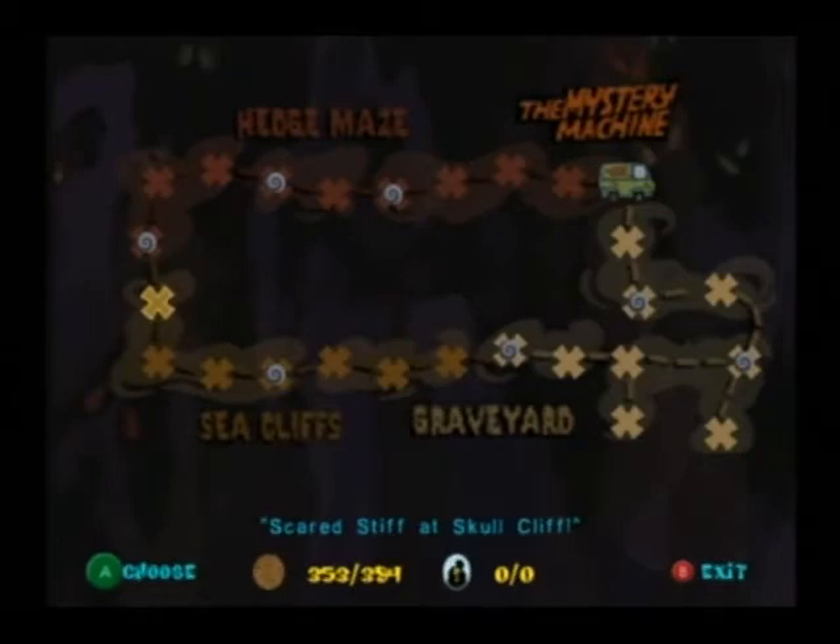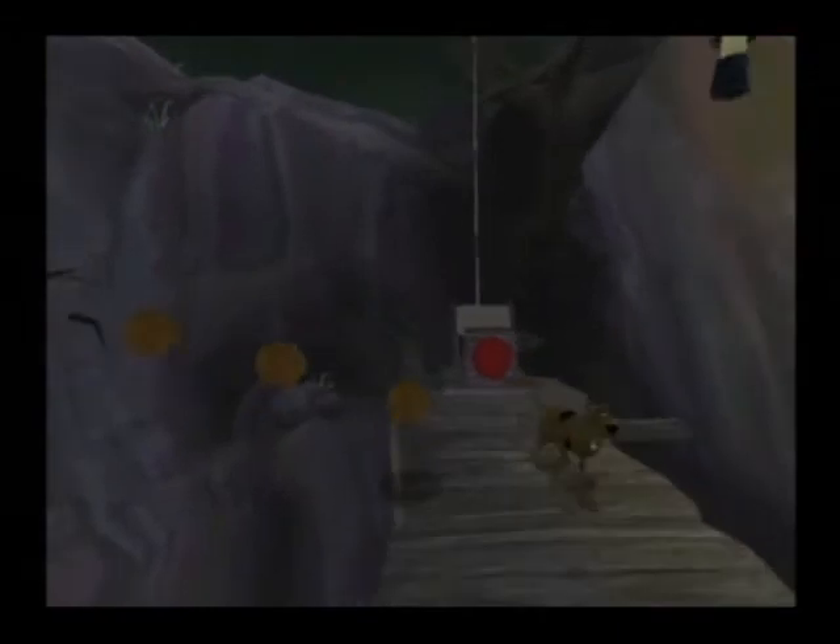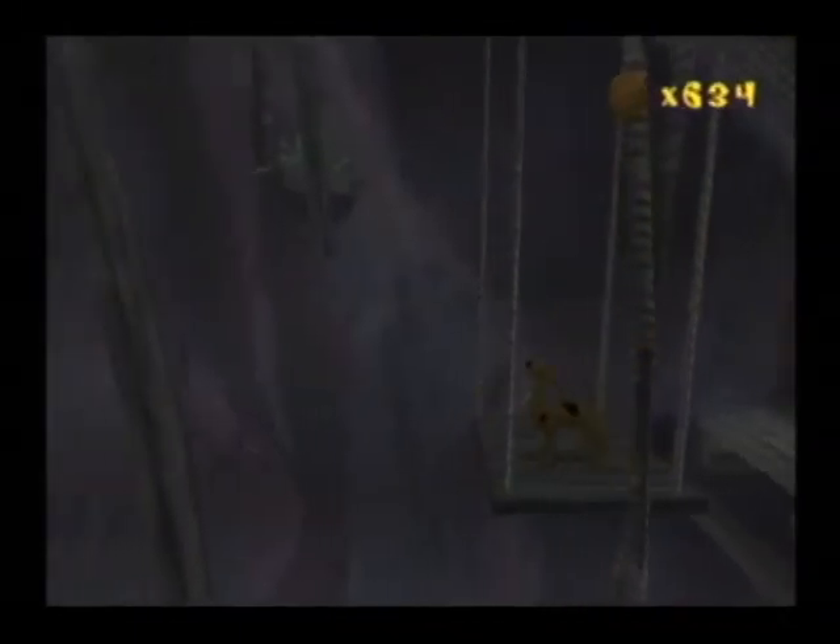Our first area here is Scared Stiff at Skull Cliff, Parts 1 to 4. In Part 1, make it past the caveman, jump over, and press a button which activates the pulley system, making some lifts move. After taking the lift, defeat the second caveman, go down, knock out some ghost divers, and press another button which activates the lift near the exit. Make your way back near the beginning, walk down, take the lift, and there's the exit. Part 2 is very chaotic: you have to jump on unstable platforms, dodge falling rocks, cross a dangerous bridge, fight a sea creature, and dodge the same hazards again. Before reaching the exit gate, you have to get past another tough sea creature.